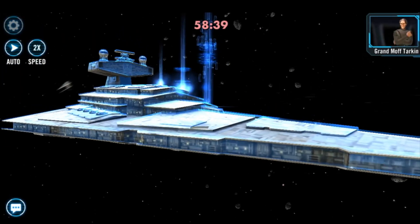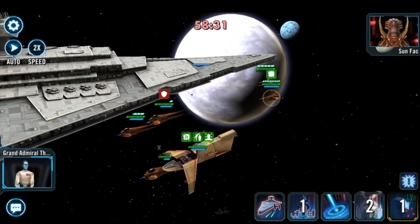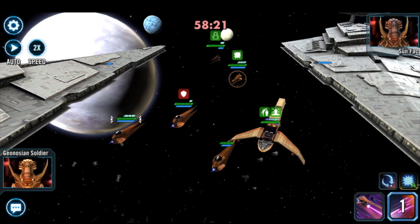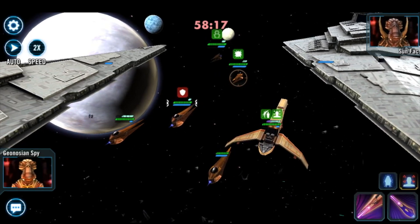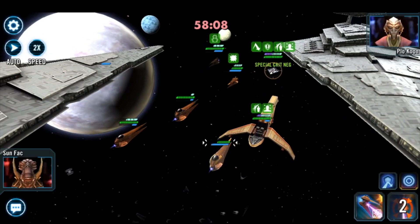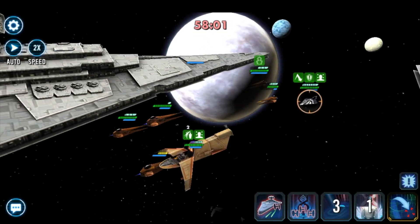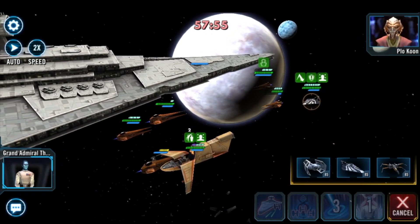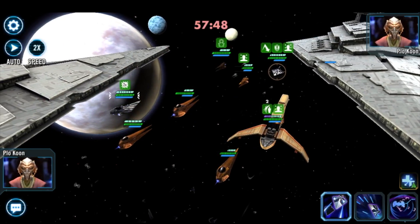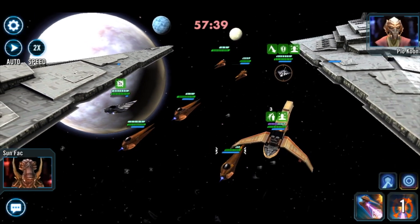Our Sumfak has just been stunned but overall with this capital ship, if we can stay alive long enough we'll get our special off a lot quicker. We use the AOE and they're going to be bringing their Vader in very soon - but we're in a good position. Boom, boom, boom - triple attack! They changed tactics and brought in Plo Koon the healer instead of Vader. That actually works in our favor. We'll bring in our own Plo Koon as a reinforcement to heal up our ships.